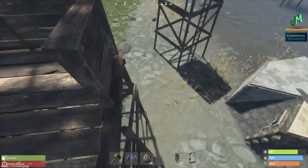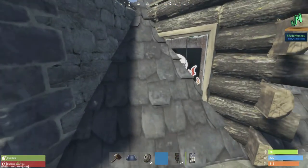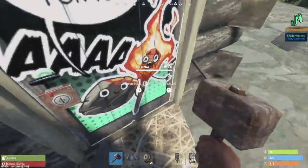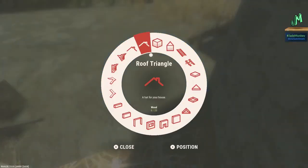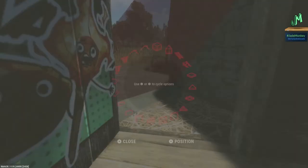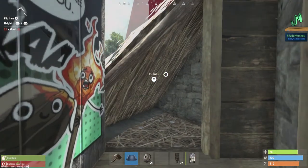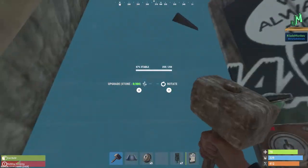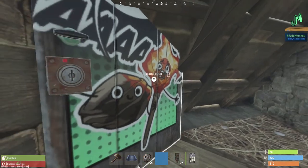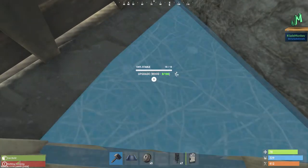Since it is a bunker base, you are going to have to be on the interior to open this up. You always want to keep this twig. The way you place the roof on the interior is: have your triangle roof tile out, back up into the corner until it turns blue, and make sure it matches whatever the other roof tile is. The whole way you can knock this down on the interior is you soft-side this with your rock. Never upgrade this — this always stays twig.